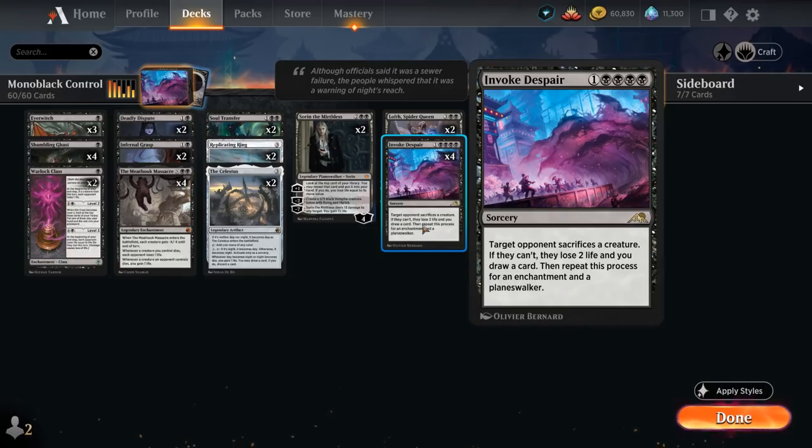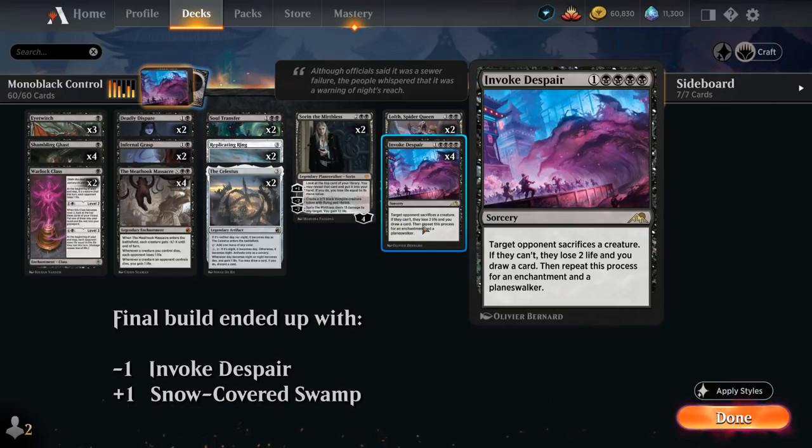Invoke Despair says target opponent sacrifices a creature. If they cannot, they lose 2 life and we draw a card. We repeat this process for both an enchantment and a planeswalker. So if the opponent doesn't have anything to sacrifice, they still lose 6 life and we get to draw 3 cards, which is a pretty good deal. Invoke Despair also gives us a ton of main deck enchantment removal, which is quite unique for a monoblack control strategy.